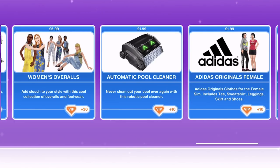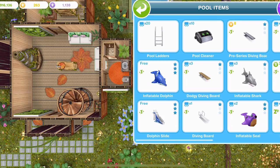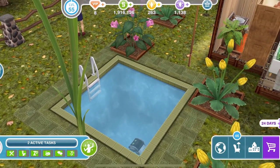I do think it is worth having — it's not a tonne of money and I'm definitely glad I purchased it. Once you've bought the automatic pool cleaner it will be in your pool items, and you can just place it in your pool and it will clean the pool automatically. I never remember to clean my pools — you've probably seen on quite a few of my videos that the pools are green and horrible. I tend to put an automatic pool cleaner in all of the pools that I build.